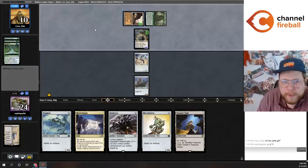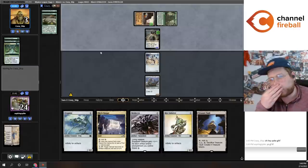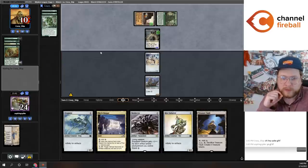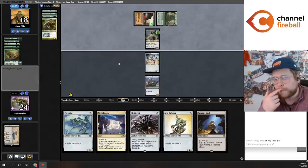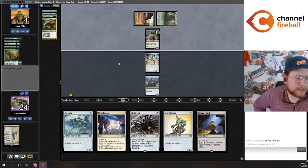We could maybe let them start to go off to show what this chain is like — it is possible for them to brick. They do need to find Nourishing Shoal in order to gain enough life to keep drawing cards. They did find a Nourishing Shoal pitching a Worldspine Wurm to gain seven, and found another Nourishing Shoal exiling Autochthon Wurm to gain 15 life, up to 18. Now they can draw 14 more cards. Turn two kill with the Nature's Claim, pretty good.